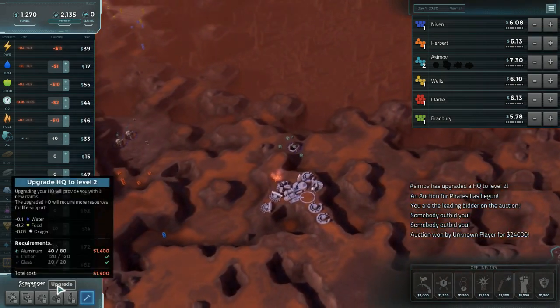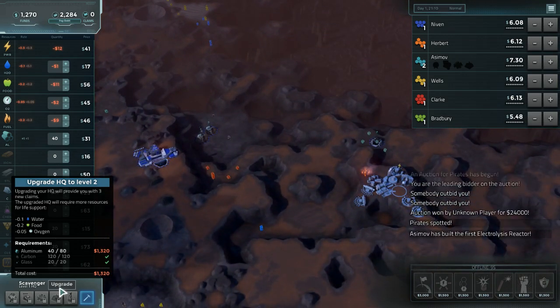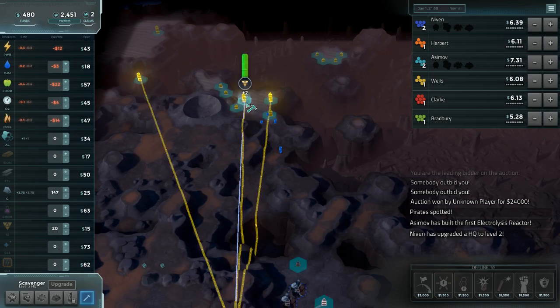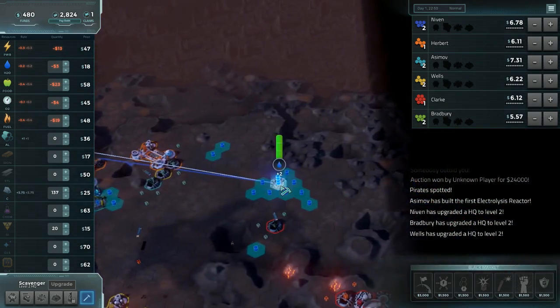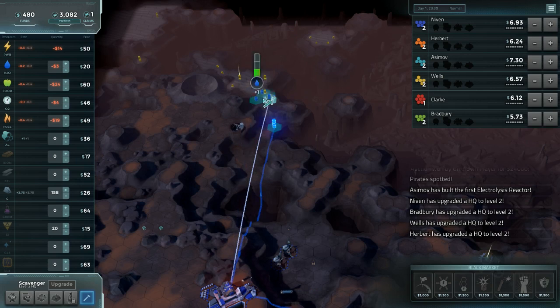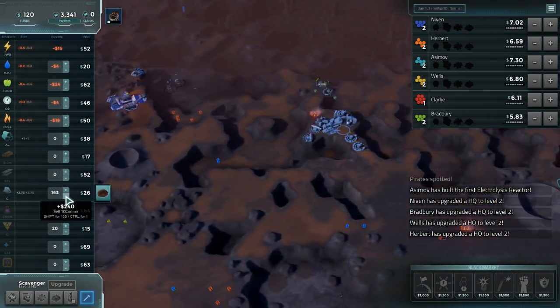Can we do it yet? Yes? Maybe? There it is. Get down the aluminum mine, get down the silicon quarry. And then we have to really decide on where we want a water pump. I do want a water pump, but I don't want one that far away. I'm really tempted to take this water pump with its adjacency next to that silicon tile.